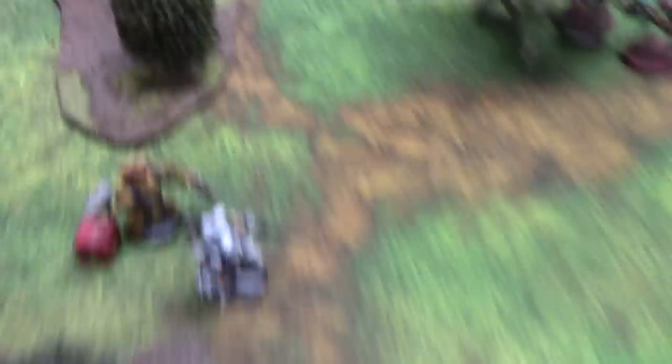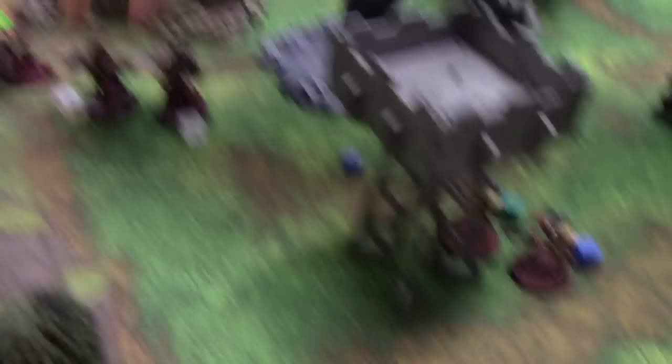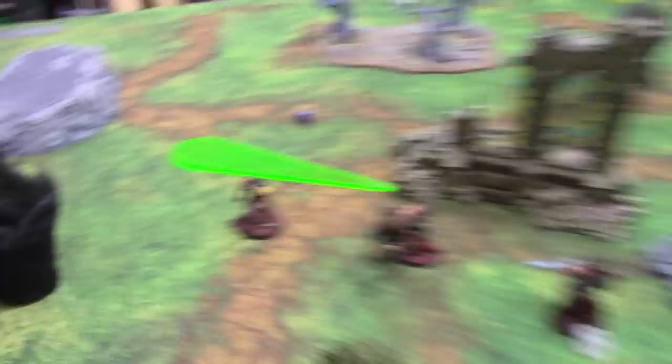This man is still within 6 inches of fire — one wound on him. I'll use Look Out Sir because he is actually a captain this time. He gets saved and a regular save — which fails — one of them does die. That fire is causing a lot of havoc in this game. I get to place another fire marker — 3D6 scatter — 10 inches towards my Terminators.